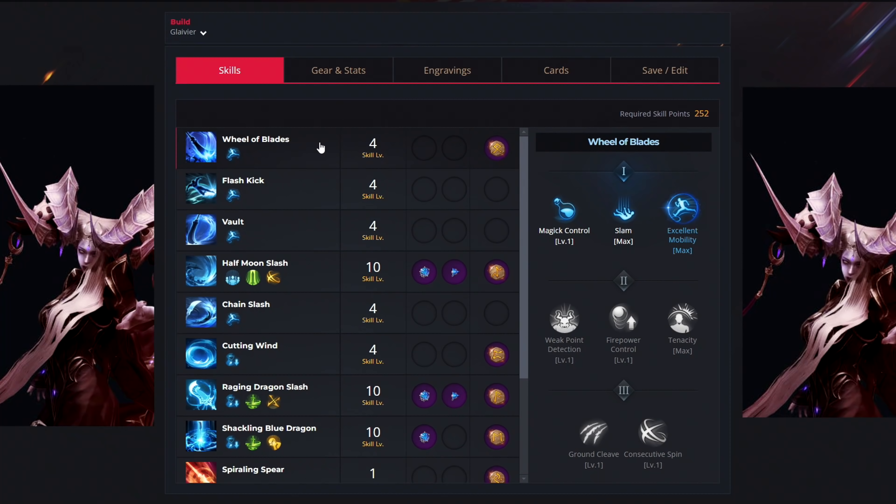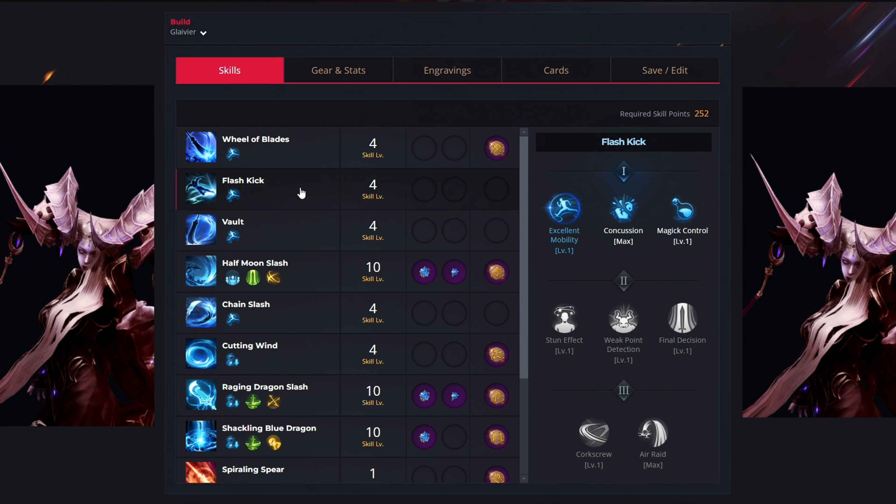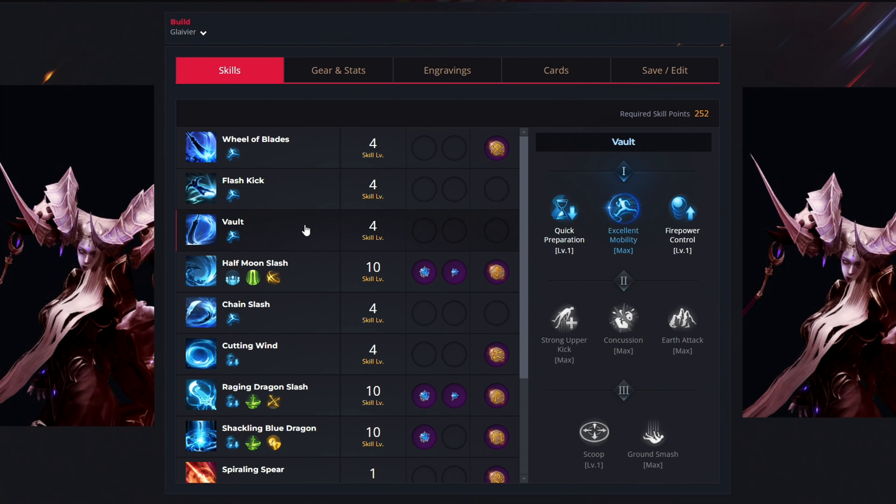Now let's move over to the build itself and these are the skills you want to have. For the first ability, we have the Wheel of Blades. We use just four levels to unlock the Excellent Mobility tripod, and for your rune you want to get Judgment. For the second ability, we have the Flash Kick — we only spend four levels to select Excellent Mobility. Then we have the Vault Skill, and we use four more levels to unlock the Excellent Mobility. For gems and runes on Vault, you don't want to select anything.